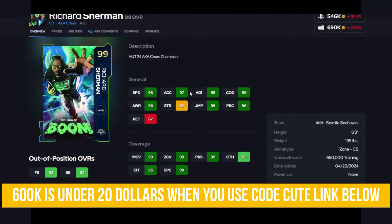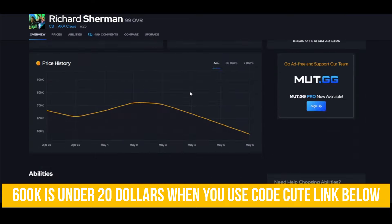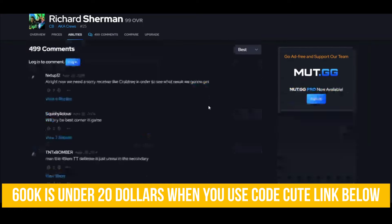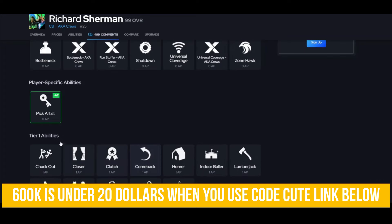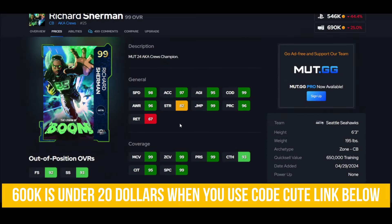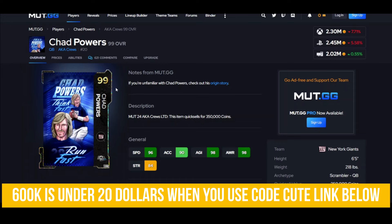Richard Sherman — 500k. If you want the best corner, this is who you want. He gets Universal Coverage, which is absolutely wonderful, and you can get Deep Zone and Mid Zone on him — pretty nice. Secure Tackler if somebody's running angry runs, Pick Artist for zero — sweet. His size is nice, his speed is great. He's in the game, go get him.